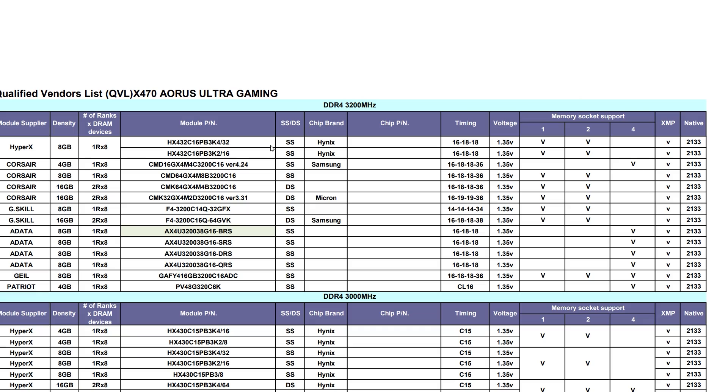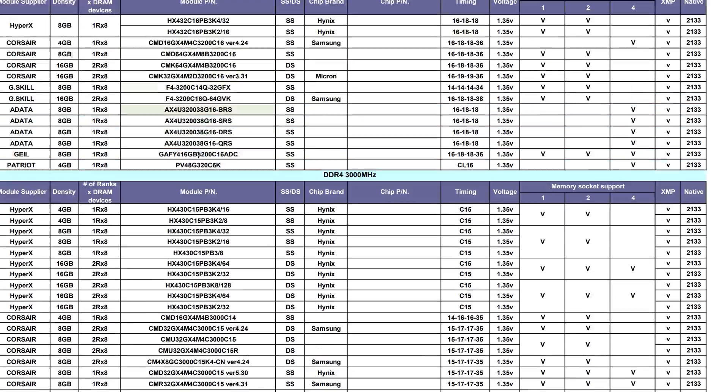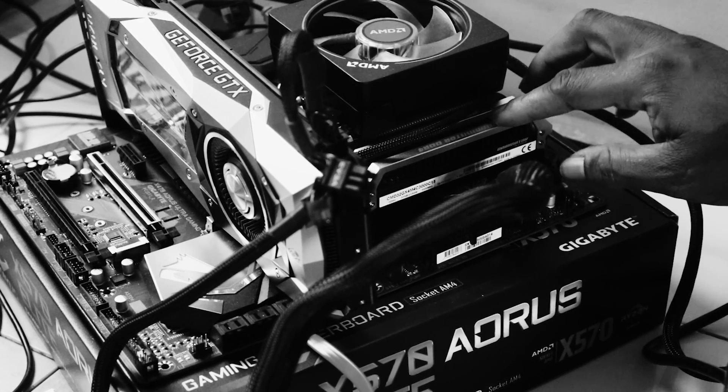One of the key factors to getting a stable XMP overclock is referring to your motherboard's QVL and buying RAM that's on the vendor list. In that way, you have a better chance of getting memory that's best optimized for that specific motherboard.